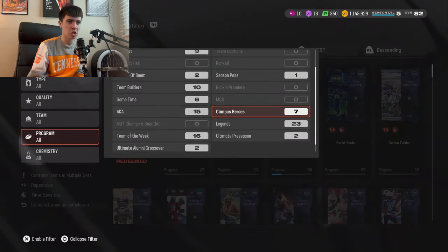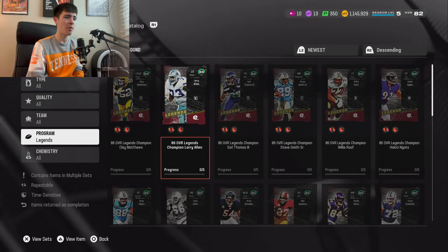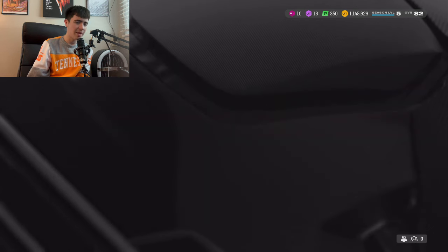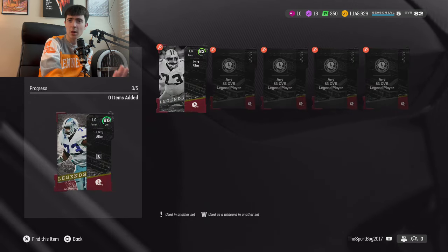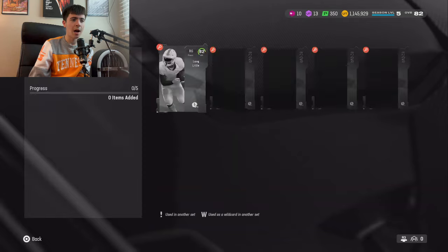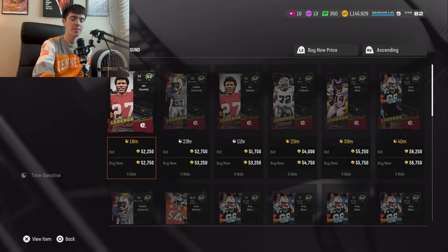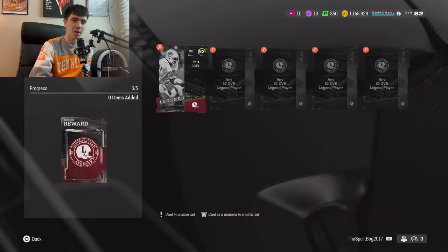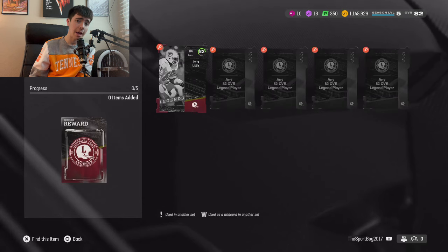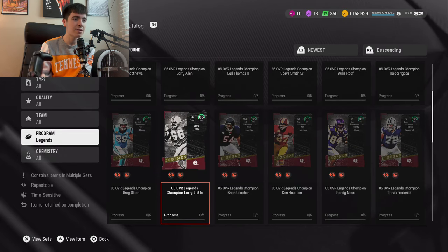The final method we're going to talk about will be very efficient tomorrow with new legends dropping — it is legends. Right now, Larry Allen is the only profitable 86 overall one to do. You're looking for the 83s at about 60K a pop, sell that card for about 350K — you'll only make about 15K on it, so maybe not the most efficient. But Larry Little is a lot better — get those 82 overall cards for about 50K each times five. The cards sell for about 300K post-tax, so you'll complete the set for around 250K and make 50,000 coins. Save your coins, make your coins this way.